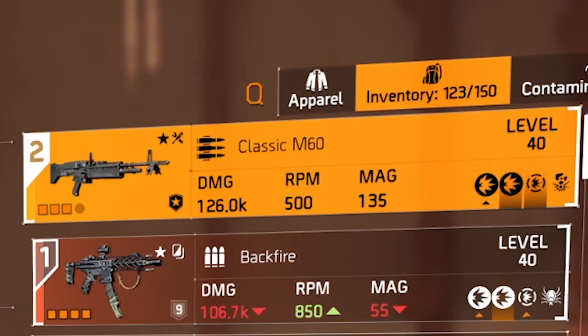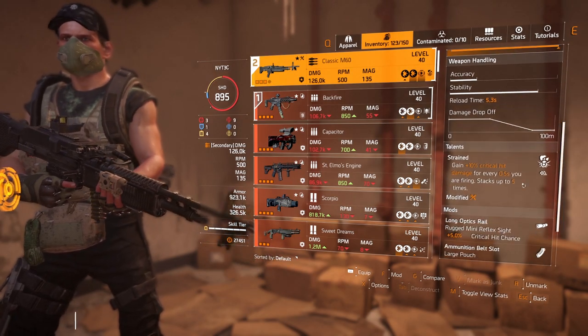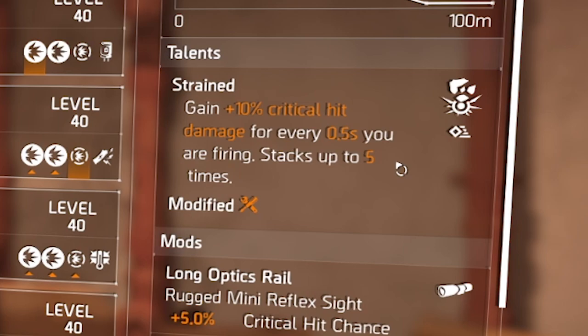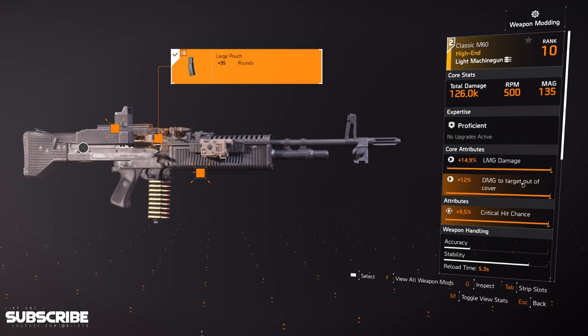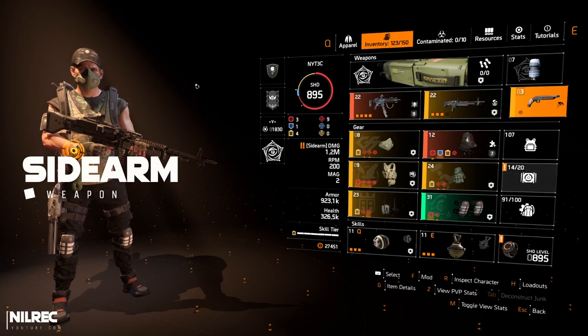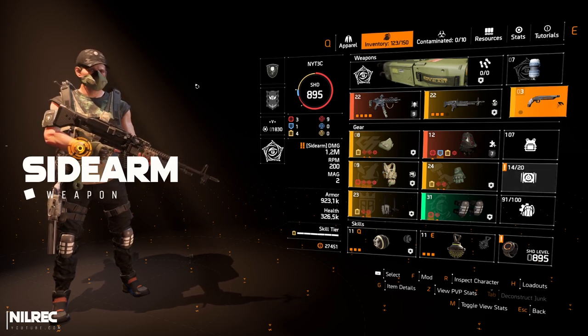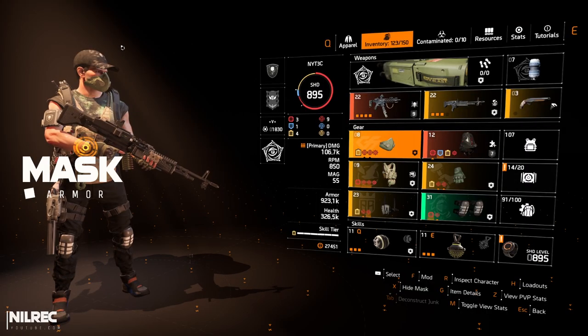The M60 has 135 rounds because I'm using the mod that increases the mag by 35. It has LMG damage, damage out of cover, and critical hit chance, and I put in Strained. For mods I use critical hit chance plus 35 rounds and another five percent critical hit chance. For the sidearm, use whatever you want — I'm just leveling one up.